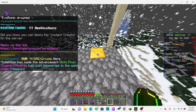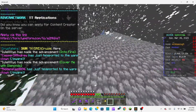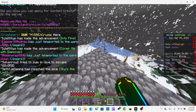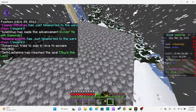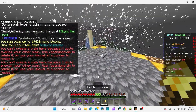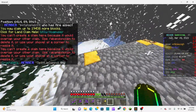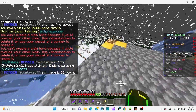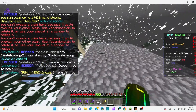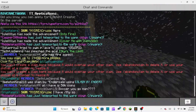Another thing: if the glowstone border bothers you, you can just right-click on it and it disappears — but only you can see that. The glowstone markers show when you do a claim. Also, with the golden shovel, just right-click inside a claim and you can see where the borders are. It will also show you in red text in the chat if a new claim would overlap an existing one.